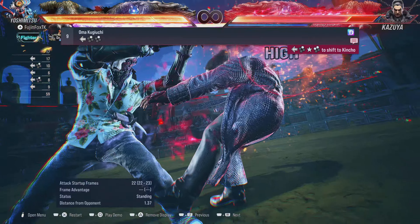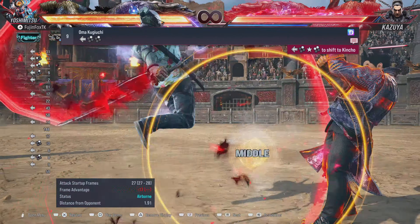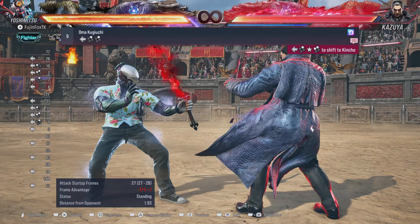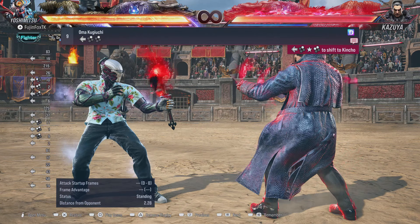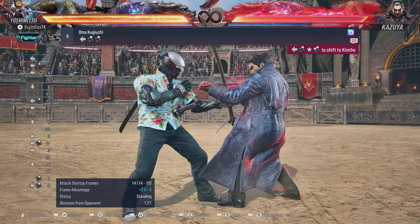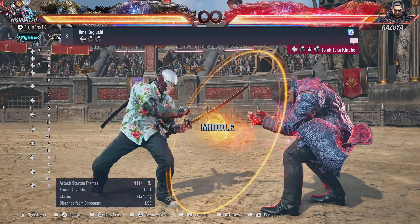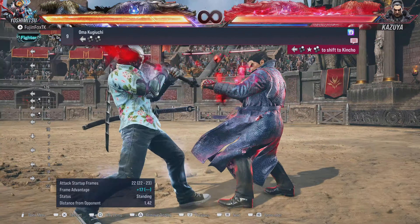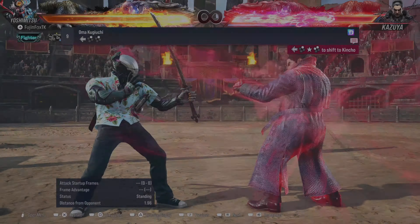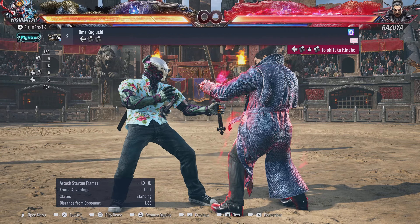Back 2,2 is a great move — mid-high, can be ducked. You can mix it up with Back 2,1, but that's not a natural combo on block and if blocked it's minus 17, so you can get destroyed for it. If they show they want to duck use Back 2 as a poke, and if you're already in Heat hold Forward to get your launch off it. You can also stop after the first hit and go into Kinchou with 1+2.